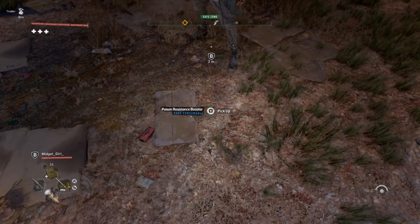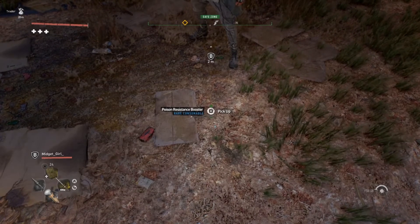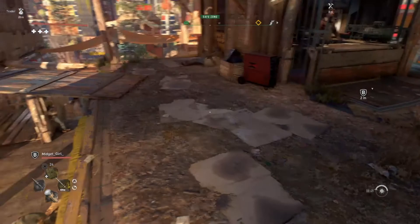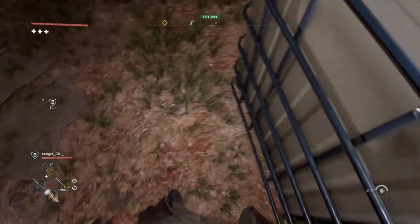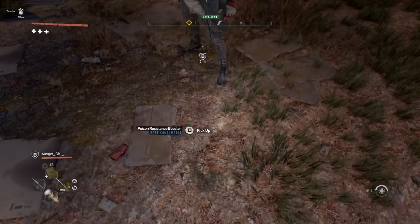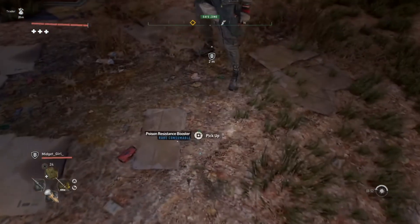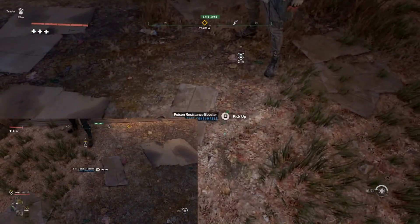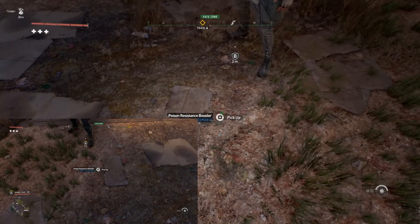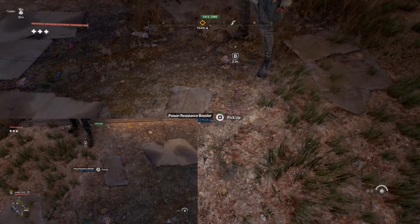All you have to do is grab a friend and pick up the item that you have on the ground that you want to duplicate at the exact same time — not a second before, not a second after. This game can be a little iffy sometimes depending on location too — like if you're jammed up in a corner of a building, it's not gonna work. Make sure you have at least a little bit of space between you and your friend.